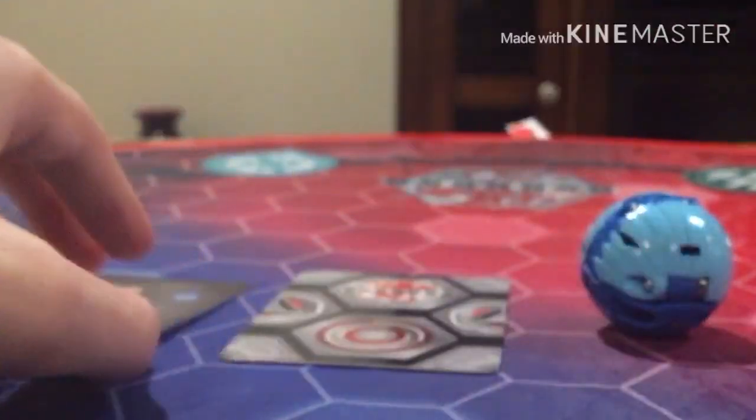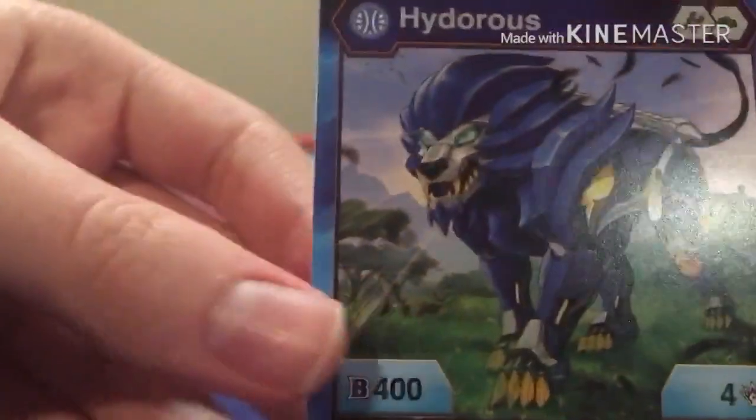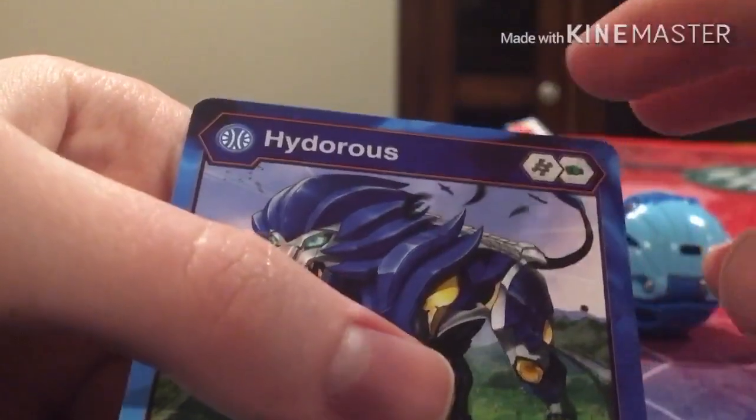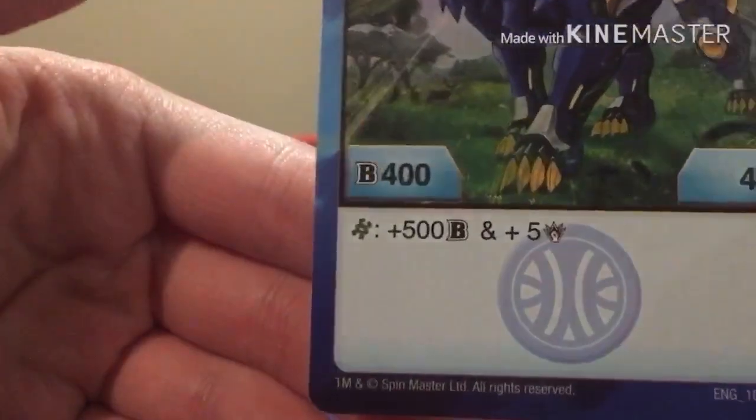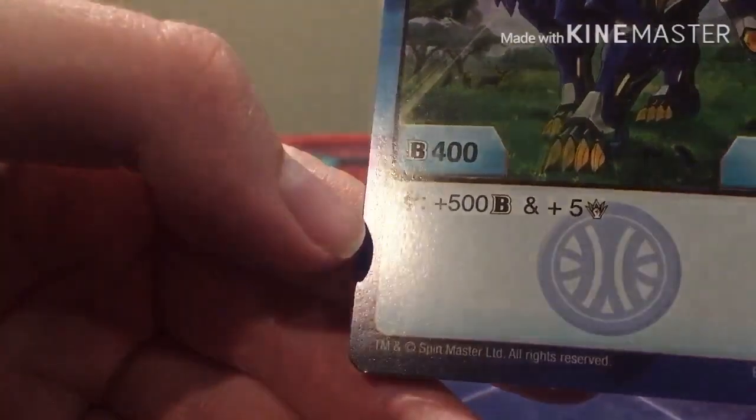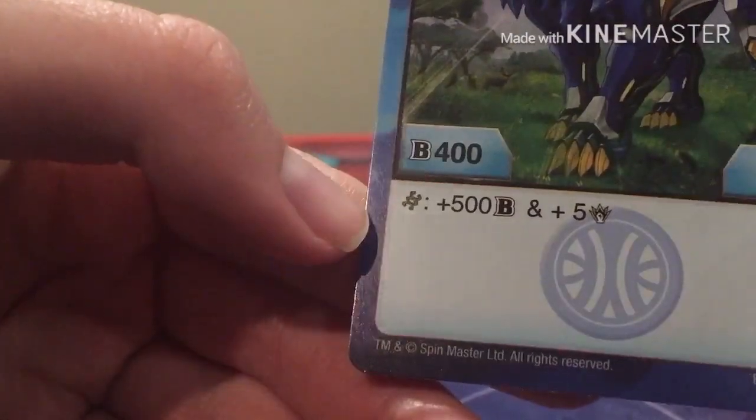Now onto his Character Card. This is the Hydrus Character Card — it requires a DNA and a fist Bakugor to play, has 400 Bs and does 4 damage. And if you land on a DNA Bakugor, you get plus 500 Bs and plus 5 damage points. Now that is awesome.